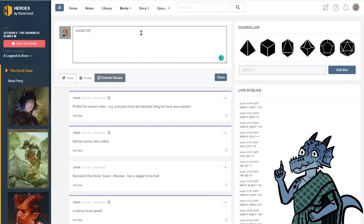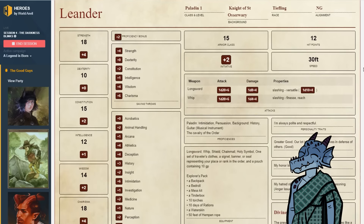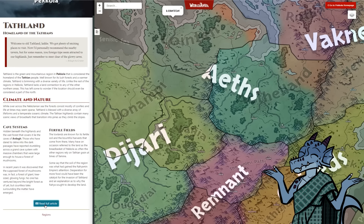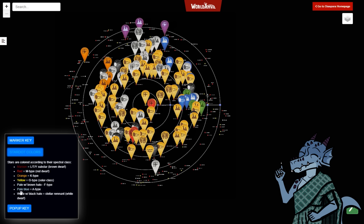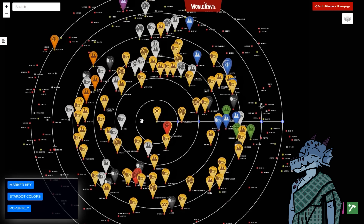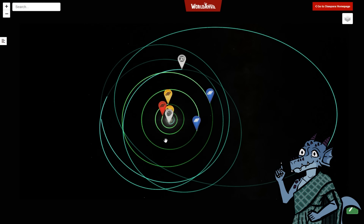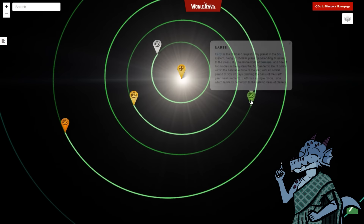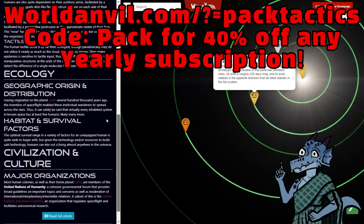It's World Anvil! Bring your world building to the next level with this powerful tool of creation. With the aid of World Anvil, you can make stories greater than Lord of the Rings. If you are an artsy kind of person, then this is perfect for you. It's a fun and easy tool to create personalized worlds, and it's even more rewarding when you have friends getting involved in your world — be it your players or even new friends you meet in the World Anvil community. They've got a passionate community full of creative people that can give you solid advice for using the tool or even help you with storytelling itself. Check out World Anvil, watch some guides, look at other people's creations, and be inspired. Use the code PACK at the checkout and you'll get 40% off any yearly subscription.